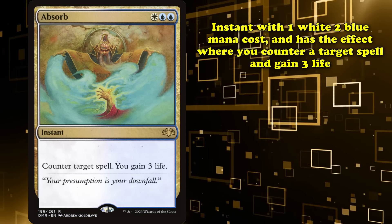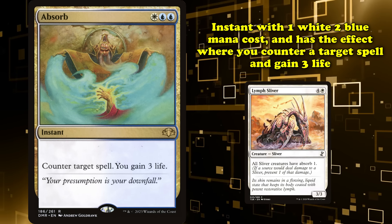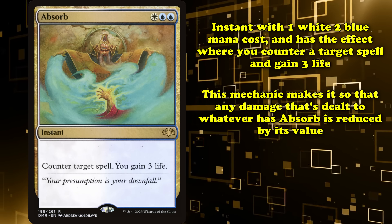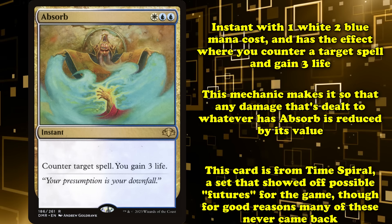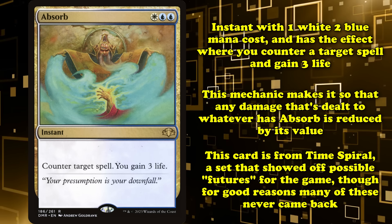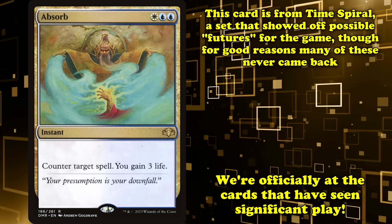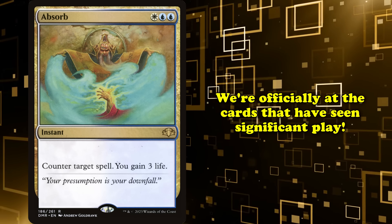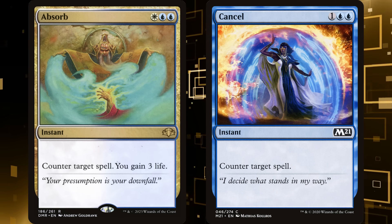At number six, we have Absorb. This is an instant for one white and two blue. It has the effect where you counter a target spell, then gain three life. This shares its name with the Absorb mechanic, which you probably hadn't heard of before, because it only appears on one card — Limp Sliver from Timespiral, which had a gimmick of showing off possible futures for Magic by printing cards with mechanics not on any other cards. Many of these, such as Absorb, never appeared again, and often for good reason. Anyway, we've officially passed all the questionable choices who made it onto this list mostly by default, and onto the cards that have seen heavy competitive play.